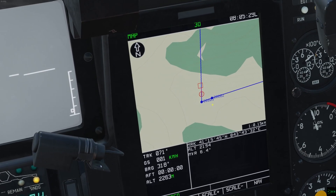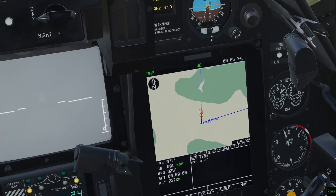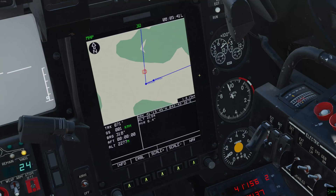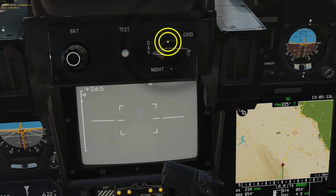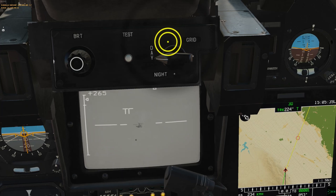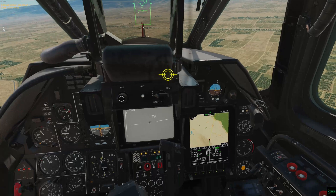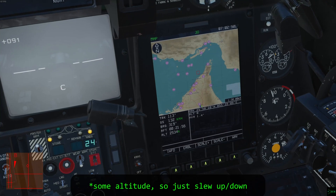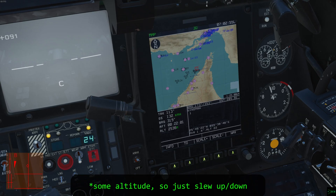Ignore what it says in the manual — the only difference between wingman and commander is that in the Abris, sharks set to commander appear as having a double circle around them with their chosen ID number, while wingmen only have one circle. As long as you have a working datalink with another shark and they don't have the same ID number as you, you'll see them on the Abris as a circle or double circle with their ID number on it. I've tested this beyond 111 nautical miles, so it's got ample range in DCS right now for what you need.